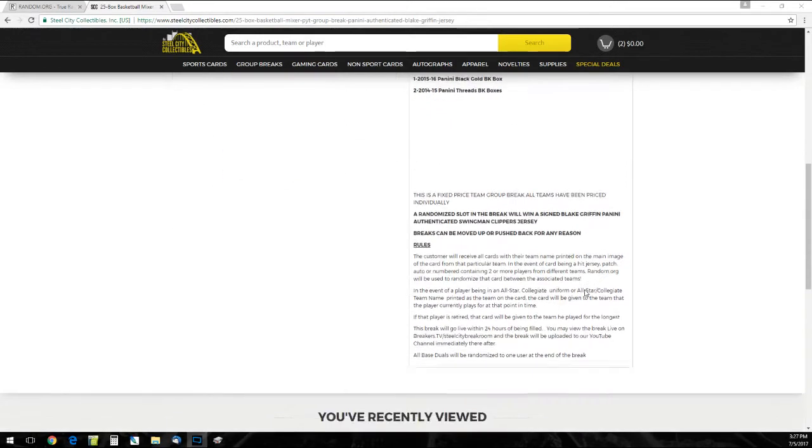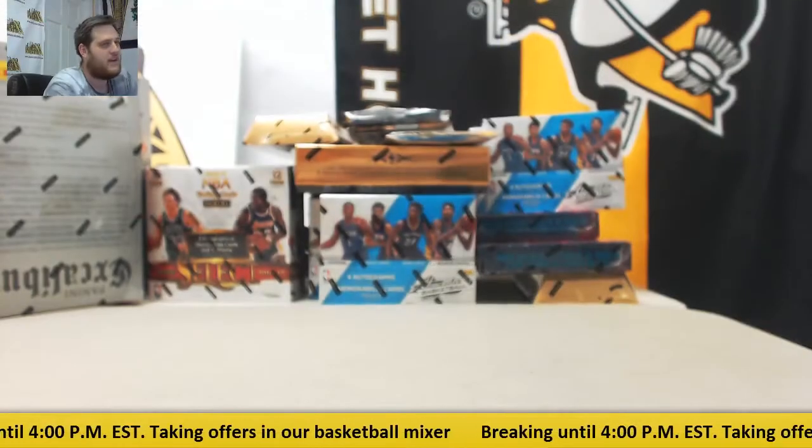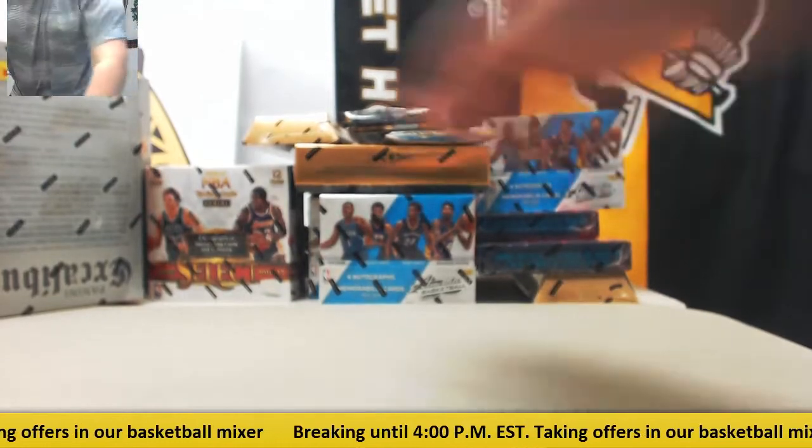Just fun boxes in there. Pick your team for a break — all teams have been priced individually. Randomized slot in the break, one is a signed Blake Griffin Panini authenticated Swingman jersey. Customers keep all cards for their team. In the event of a hit — jersey, patch, auto, or numbered card containing two other players from your teams — random.org will be used to randomize that card between the associated teams. In the event of a player being in an all-star or collegiate uniform, the card will be given to the team the player is currently on. If that player is retired or a free agent, it will go to the team they were on the longest. All base duels including points will be randomized to one user at the end of the break. Let's get rolling right now.